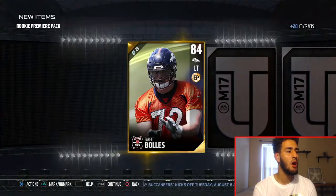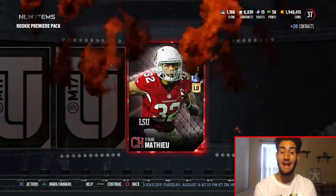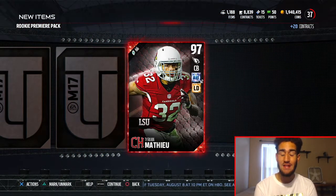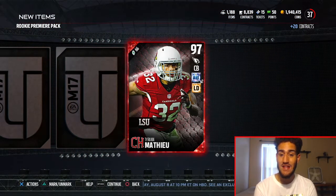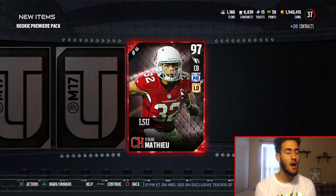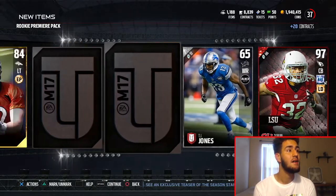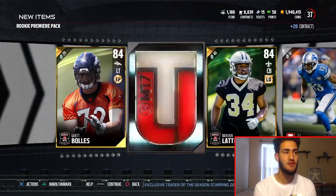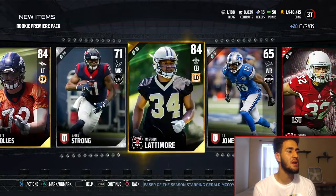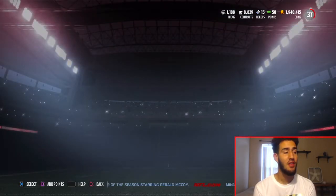Pack number two right here. Let's see who we are going to get. Garrett Bowls is our elite player. Who are we going to get? 97 Tyron Matthew — that is a good pull! These packs are juiced. These are the second coming of the fan appreciation packs basically. I'm pretty sure that goes for like 150k plus if I'm not mistaken. Those are the two rookies right there — that's a good pull. I'll take it, Tyron Matthew.